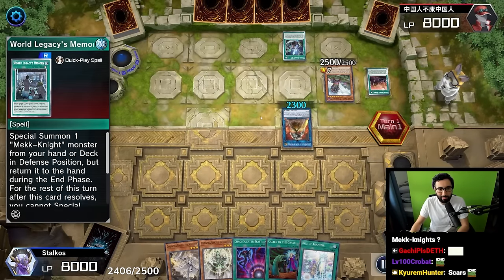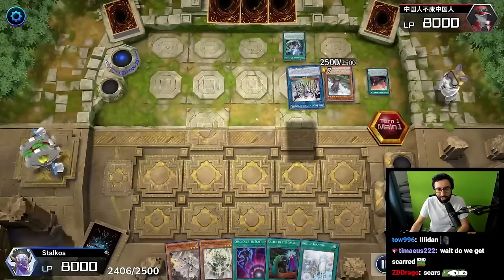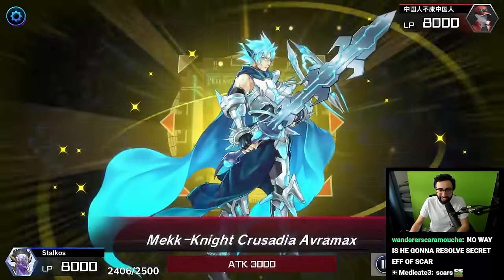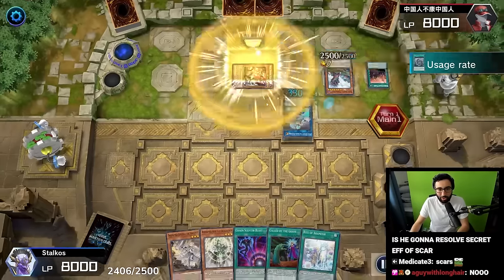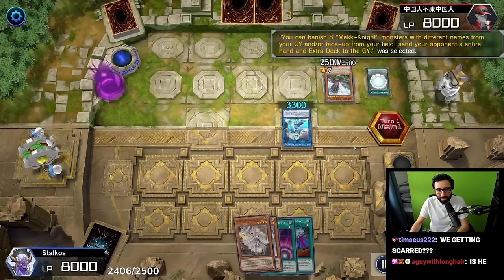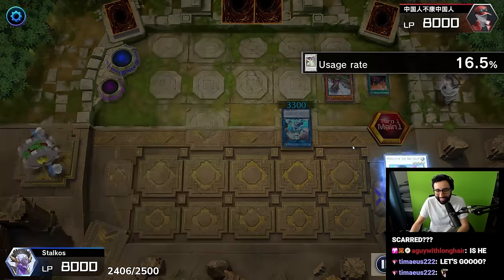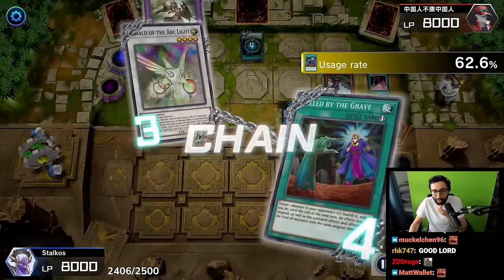We're gonna go for some Memories here. Special summon Shifty Boy, link up again into Mech Knight Spectrum Supreme. Send the Key, special summon - which goes into Link Spider and then climbs up into Avramax. Avramax and World Legacy Memory summon out Red World Legacy Scars - banish eight Mech Knights with different names, loop your opponent's entire hand and extra deck! We're gonna go triple Auntis.